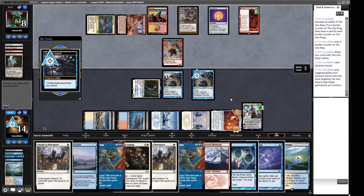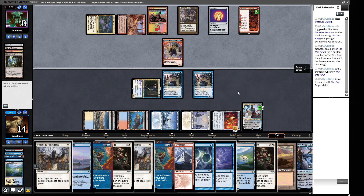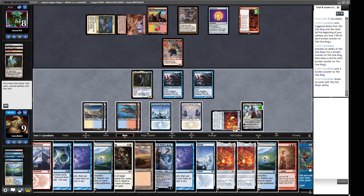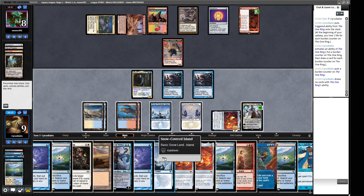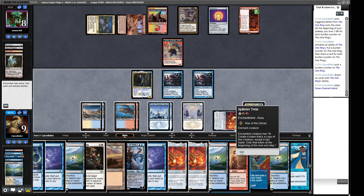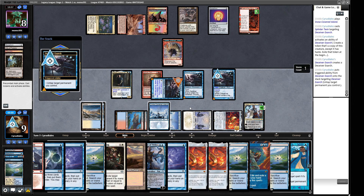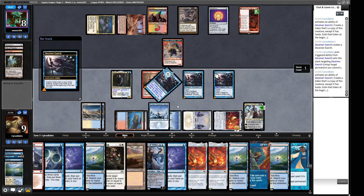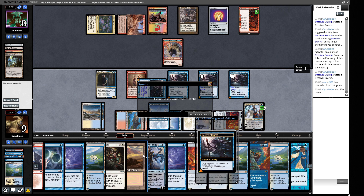We discard if we draw with the One Ring now, so we bash with our little guy. In our turn we draw with the One Ring, untap it at end step, draw some more. We can also Force of Will if something really bad happens. Fable of the Mirror-Breaker — we don't care about that, the Treasures don't do anything under Lavinia. Let's draw some cards, play the Deceiver Exarch, draw some more cards, and just try to win the game.